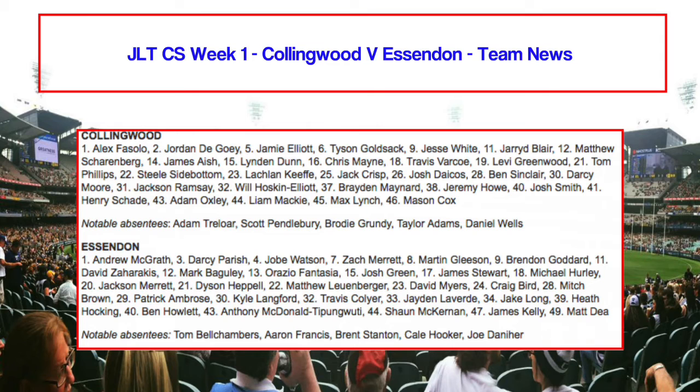Essendon are welcoming back a lot of their players who missed last year's season due to the suspension. It's just going to be great to see some of these players back. Joe Watson is one of them. Brendan Goddard is going to be running out. David Zaharakis, Michael Hurley, and Dyson Heppell — of course announced as captain during the week — are also there. Some of the notable absences are Tom Bellchambers, Brett Stanton, Kyle Hartigan, Joe Daniher, and Aaron Francis. That's the sides for Collingwood v Essendon.